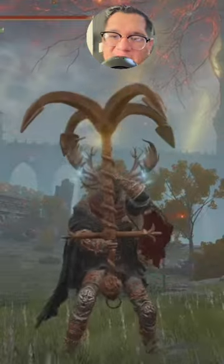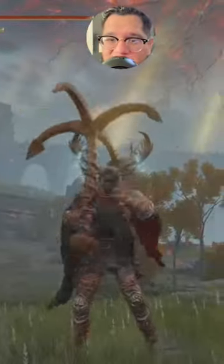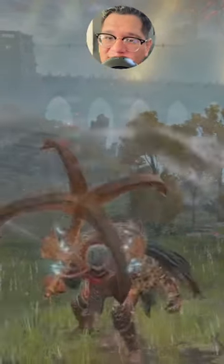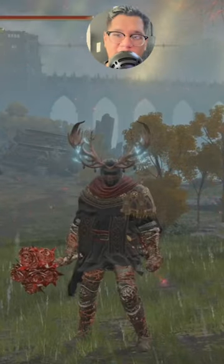At number two is the Rusted Anchor. It's pretty much just a rusty anchor, but when the Tarnished left the Lands Between, they took all their ships except for one — this is the anchor from that ship. Nobody talks about it, and it's an anchor that you whack people with. Like, what's there not to like?